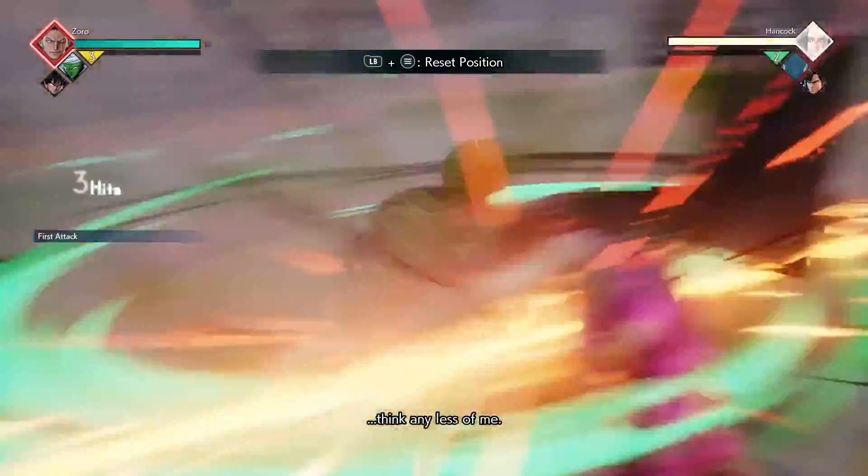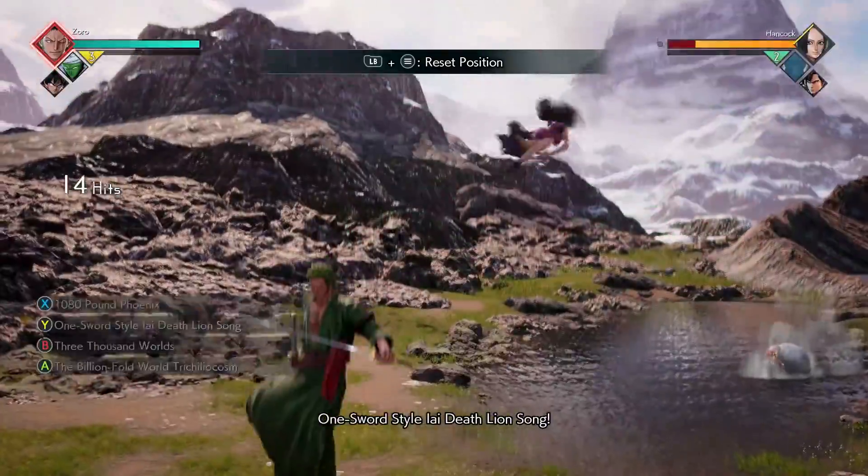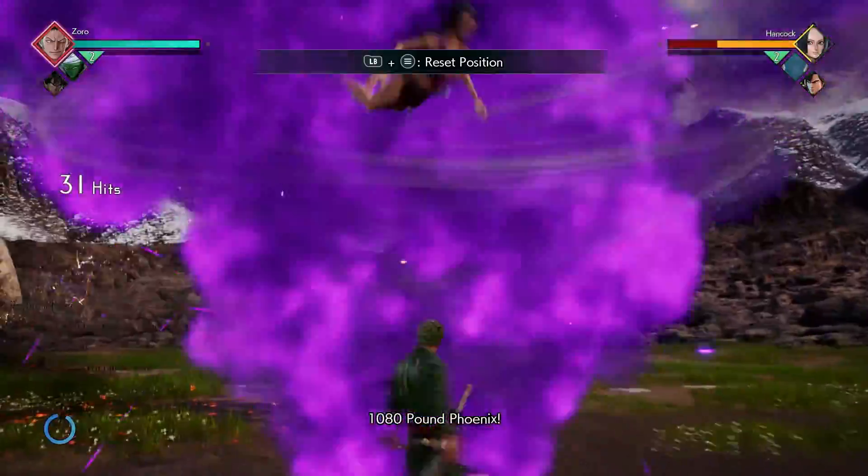For our next combo, we're going to start it off with our Lion Song ability, then do our 1080 Pound Phoenix into our assist. You're going to dash towards your opponent and do your Lion Song ability to finish off the combo.